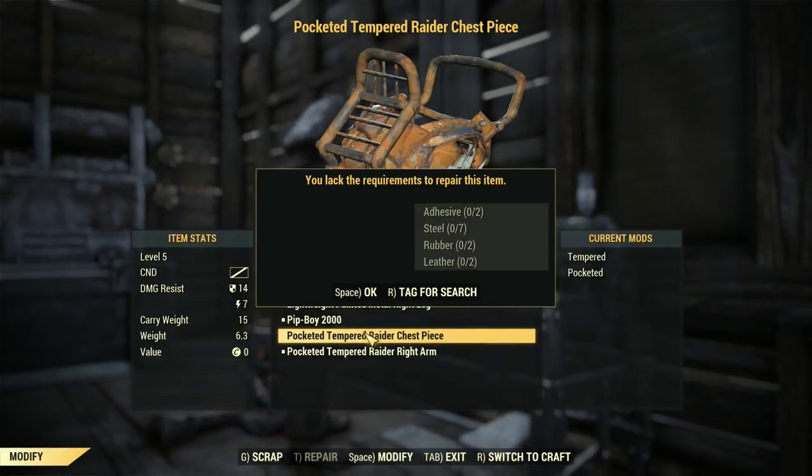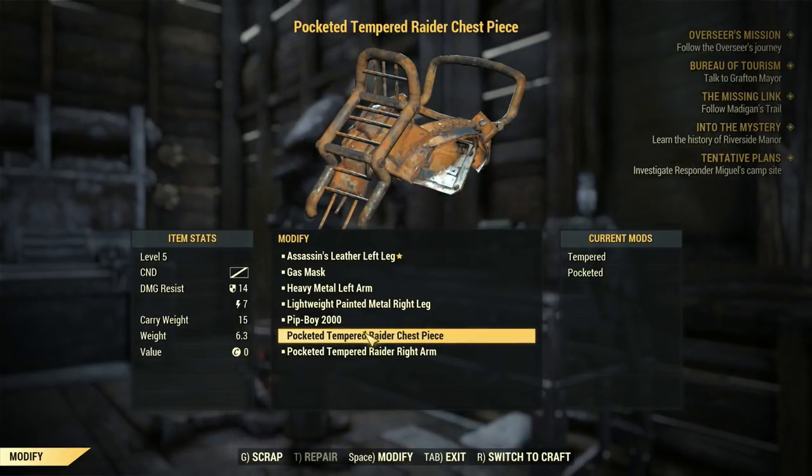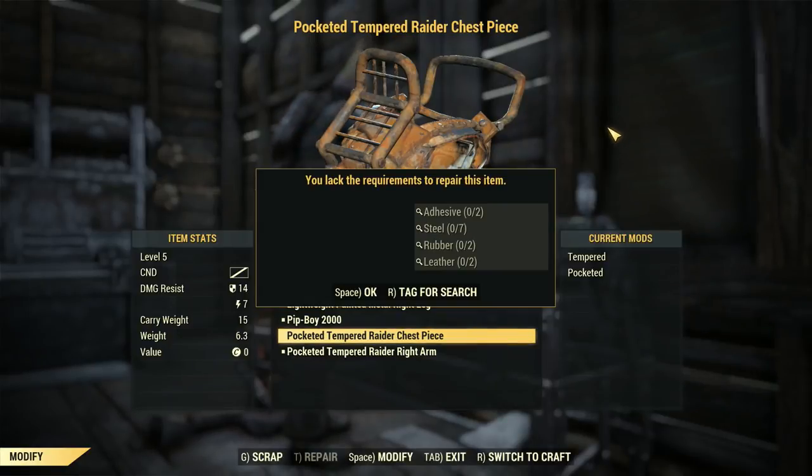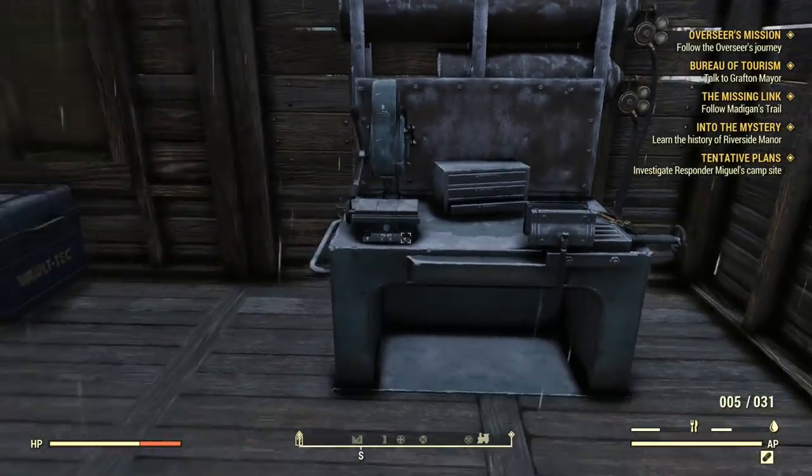What - we have none of the things. Oh my god, tag for search. How come we have nothing on this character? We just have nothing and I swear I search things. I do search things. A new chest piece is probably gonna be something we're on the lookout for.